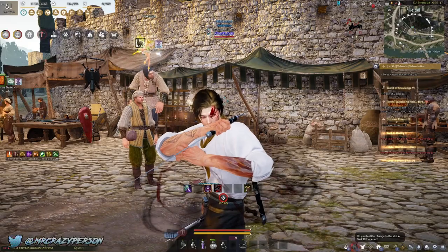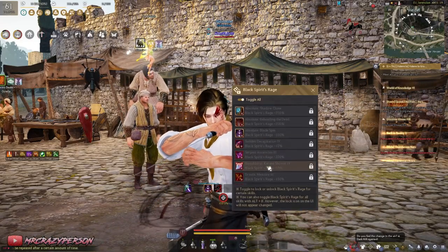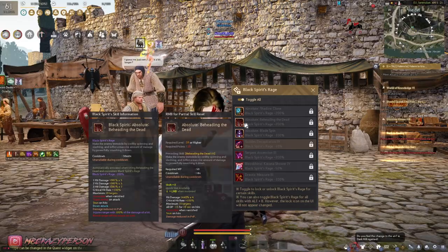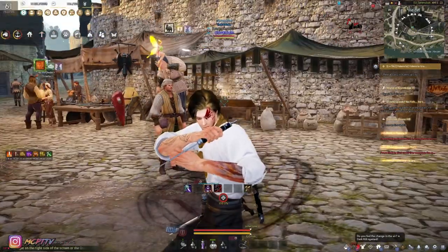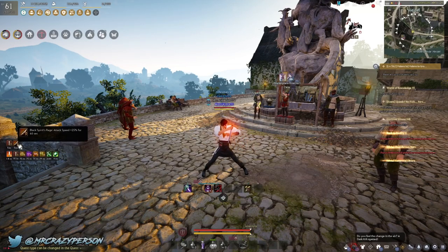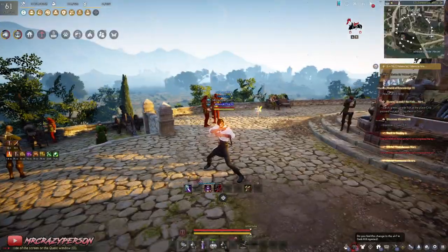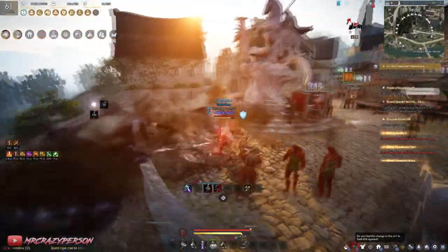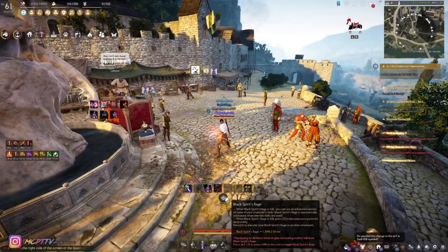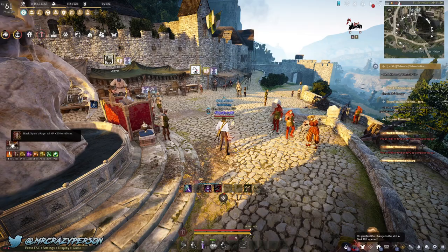One other thing to be aware of is the use of your rage meter. A lot of people use their rage skills for fancy-looking, satisfying skills that aren't the most efficient use of rage in PvE. Instead, press the Z key to consume 100% of your rage for all AP plus 30 and attack speed plus 25% for 60 seconds. Instead of one attack that bursts down one pack, you get an entire minute of increased damage and attack speed that lets you kill packs much quicker. Please don't use your rage on fancy skills — use it on the Black Spirit's Rage consumption option.